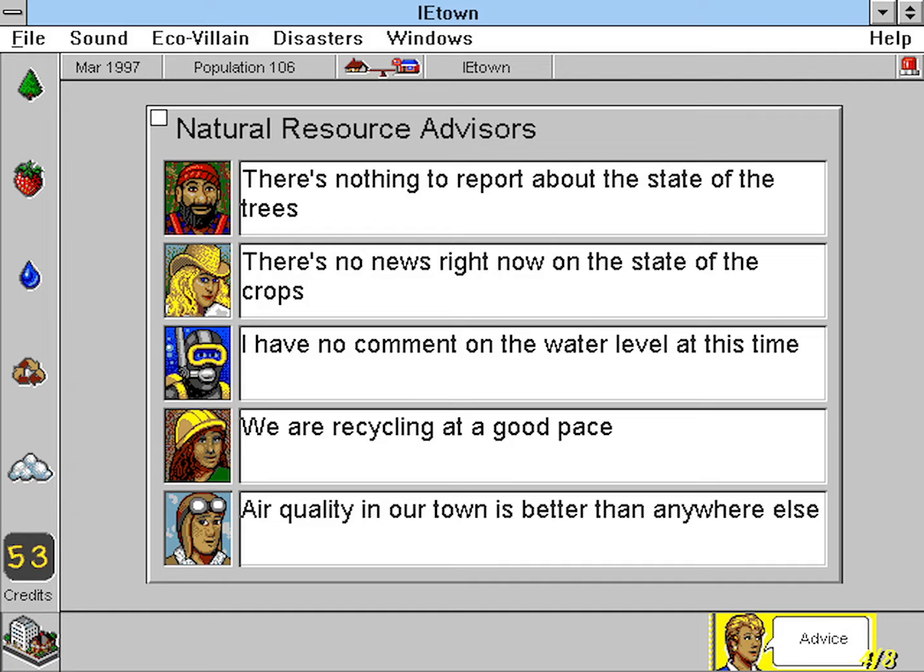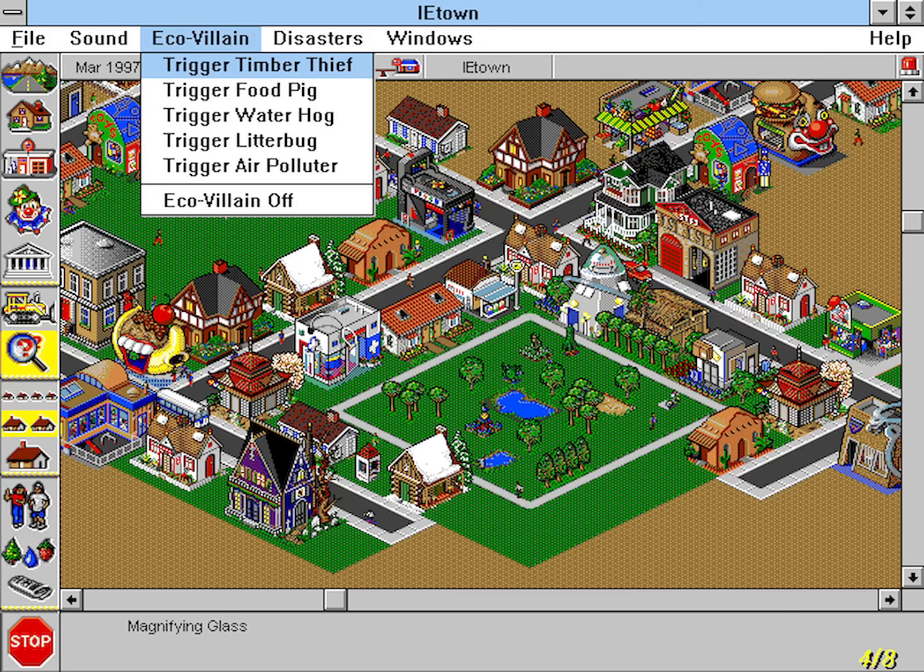Each month, the player receives credits which go into the management of these resources. Whenever anything is placed in SimTown, a certain amount of resources is required to maintain it. The player must learn how to grow within their budget and not grow too fast. A panel of advisors keeps the player updated on the status of the town's resources, whether the water supply is adequate or if the air is clean. Also thrown into all of this is the Echo Villain, who comes around every now and then and tries to steal the player's resources. Until this villain is caught, the player will be unable to grow any more of the stolen resource.